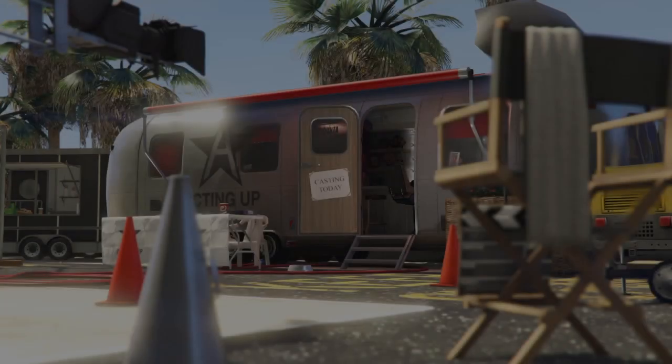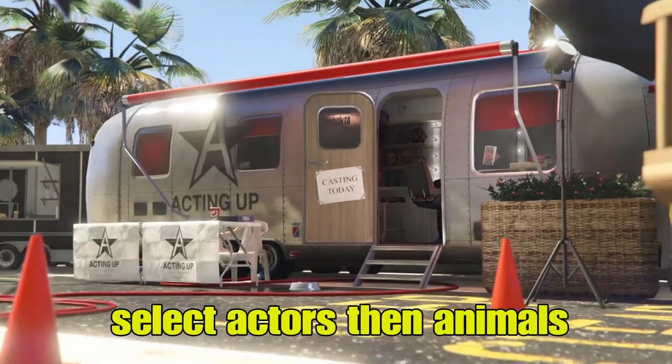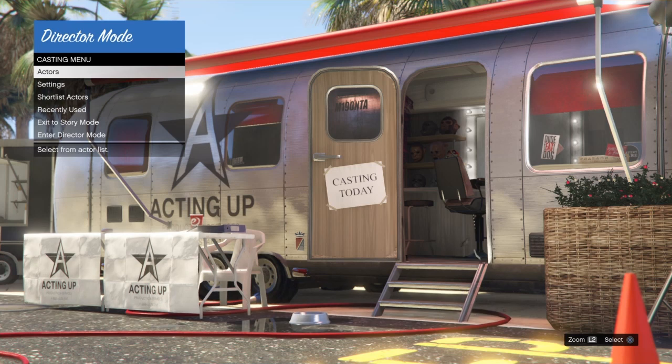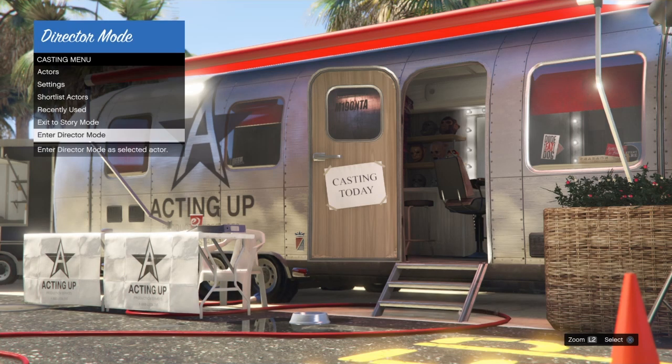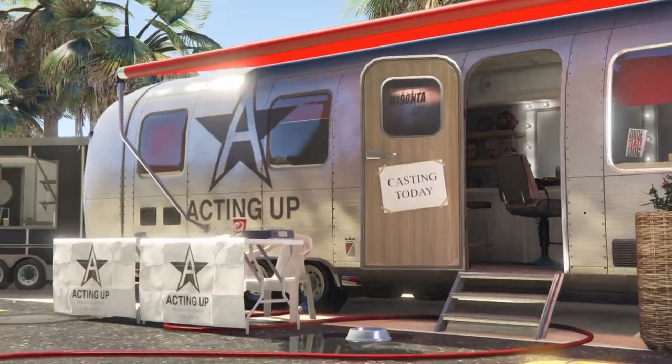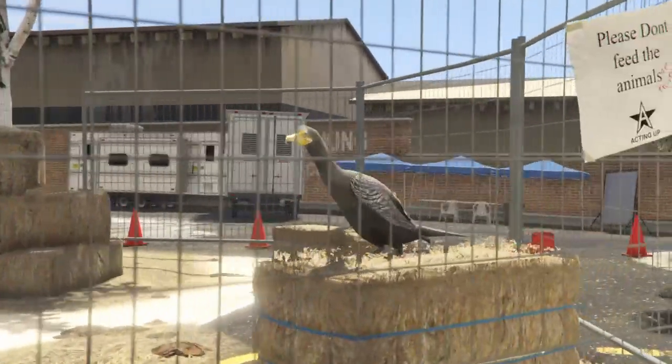When we get to the casting trailer, select Actors, then Animals, and locate the bird that we already unlocked. I'll link a video in the description to show where to find those birds in story mode. Select actors, then animals — your character should be showing there, though from time to time he may go invisible. Just select your bird.